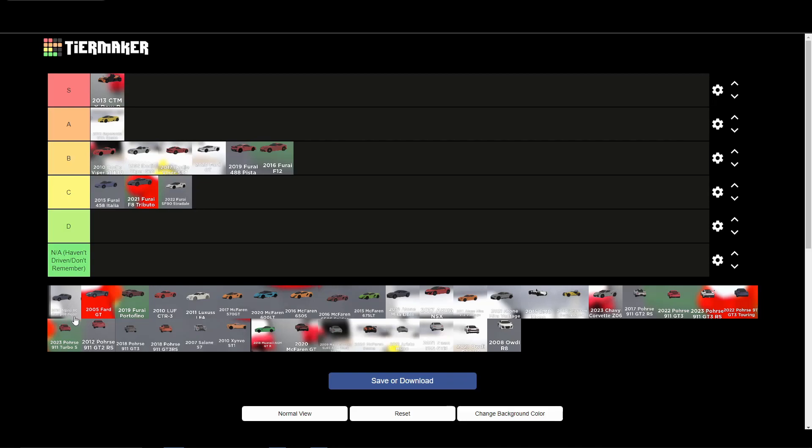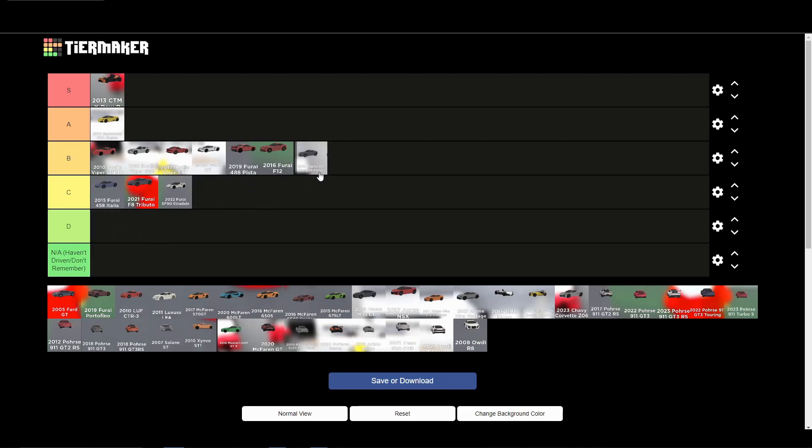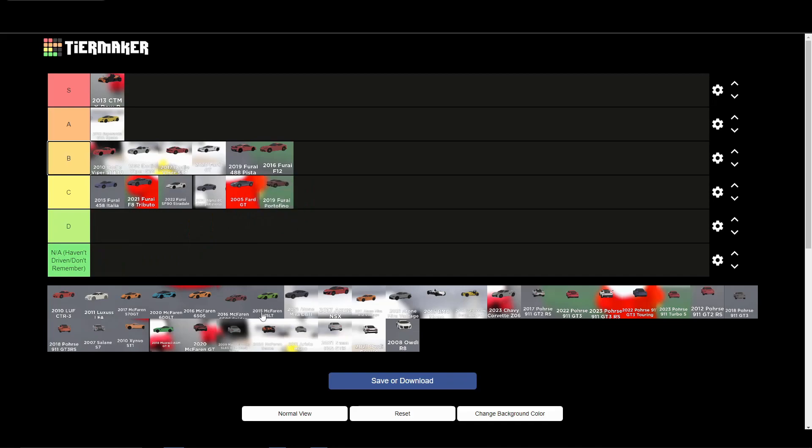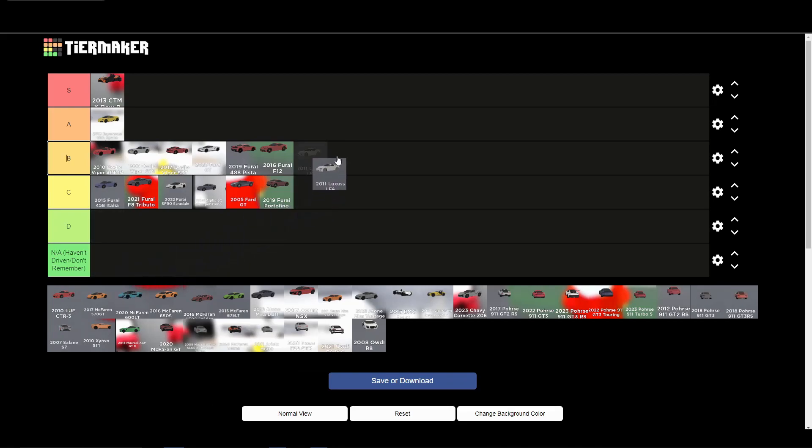The HC Competition — actually I'll put it in C tier. It's a quick car but not the greatest looking. The 2005 Ford GT goes around 200 — it's a C tier, not my favorite. The Portofino gets a C tier as well. The Luf CTR3 goes 240 — it's weird in looks, but it's quick, so I'll put it in B tier.